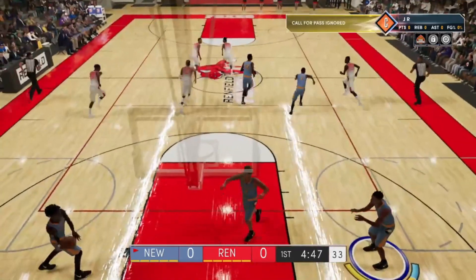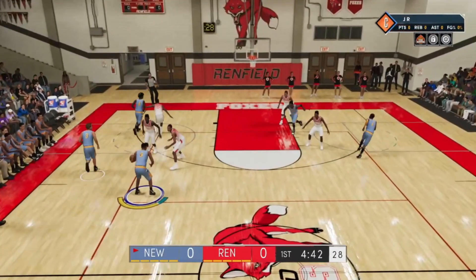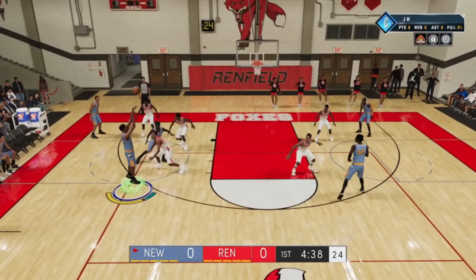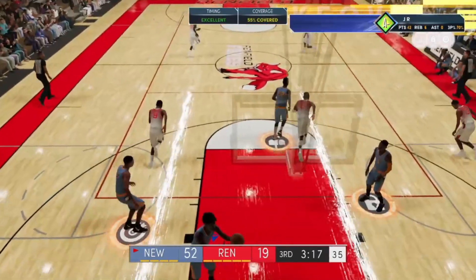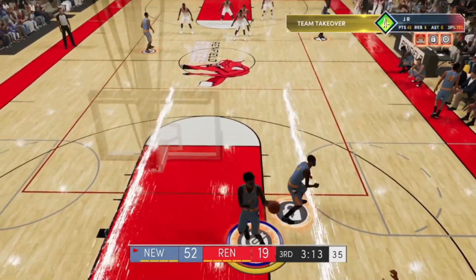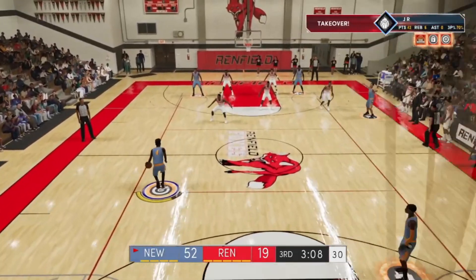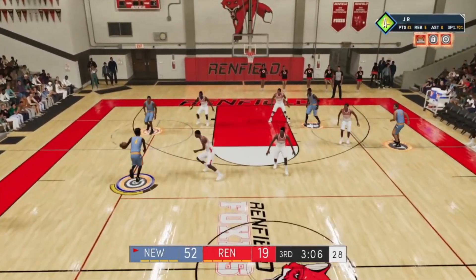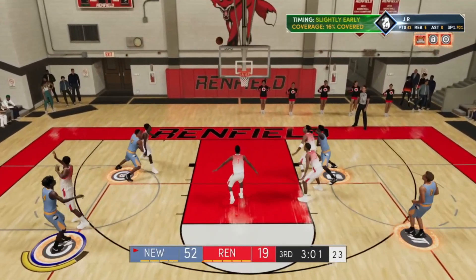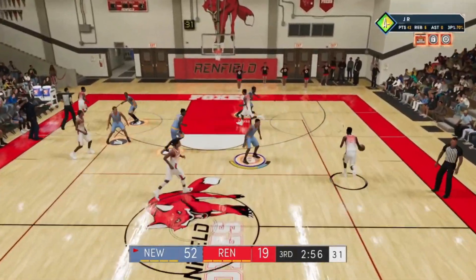In Next Gen 2K, getting shooting badges is probably the hardest just because you have to hit a lot more shots — it takes longer to get shooting badges than any other badge. You guys can use this glitch to get your shooting badges extremely easily, especially with no badges. If you're doing this on a new player you're able to hit most of your shots extremely consistently, because the difficulty is like rookie.